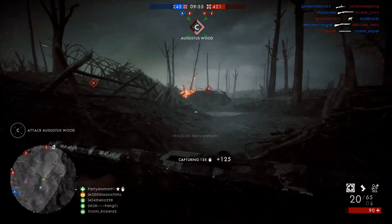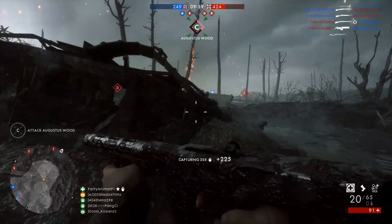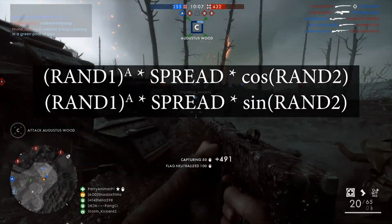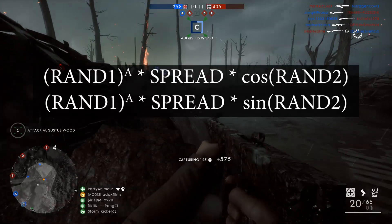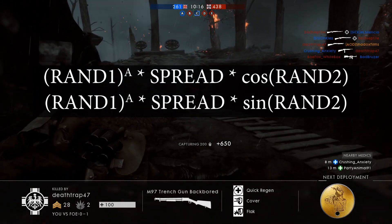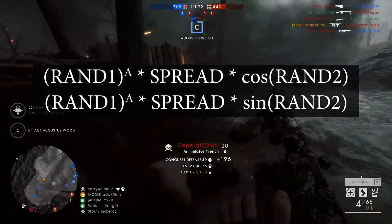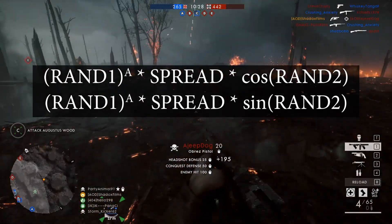So we have a circle that shows where all of our bullets will land. But where exactly does each bullet go and how does the game decide this? To answer this, we have to do a little bit of math — specifically these two equations here. Don't worry, I'm not assigning homework, I'm going to do all the work so just hang in there. RAND1 and RAND2 are numbers — RAND1 between 0 and 1, and RAND2 between 0 and 2π. These numbers are generated every time you shoot your weapon. RAND1 dictates the distance between your shot and the center of the circle, and RAND2 is the direction.